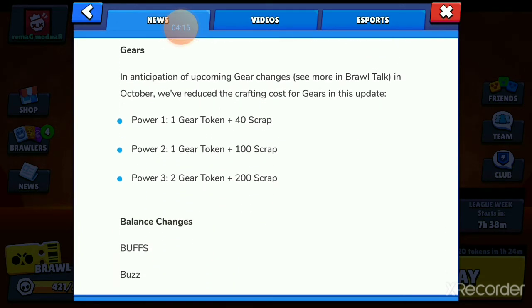There'll be some gear changes in the next update. During this update, Power 1 gears cost 1 gear token and 40 scrap, Power 2 gears cost 1 gear token and 100 scrap, and Power 3 gears cost 2 gear tokens and 200 scrap. But I would advise not to craft any gears right now — wait for the next update. They've said in Brawl Talk that they're going to completely refund all gears and scrap into coins. So the more gear tokens and scrap you have now, the more coins you'll gain in the future.